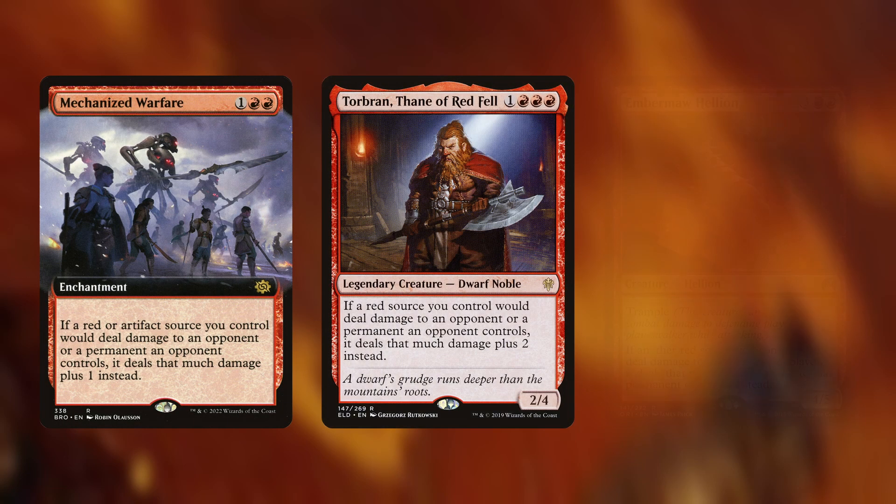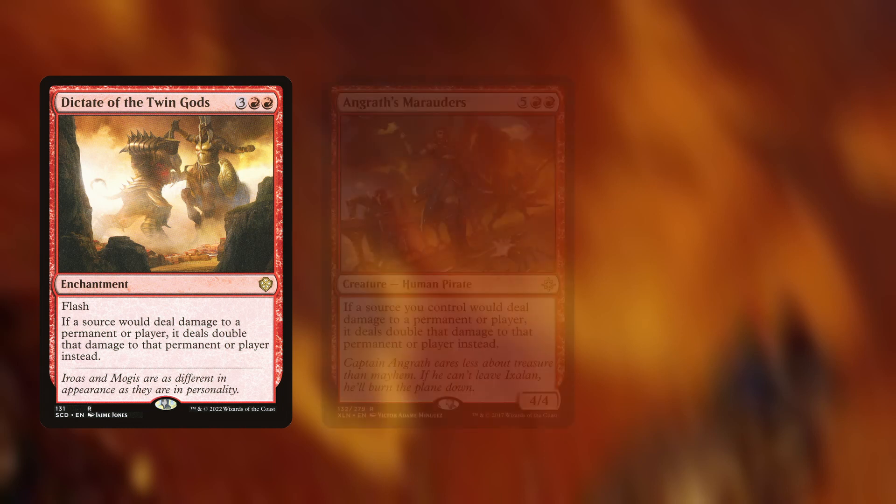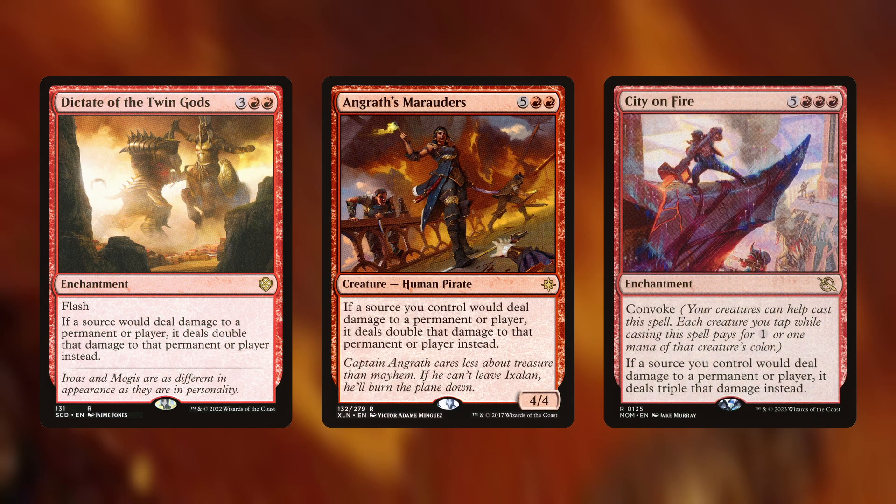We have a few cards that are additive to our damage: Mechanized Warfare adds 1 extra damage to our red and/or artifact damage sources; Torbran, Thane of Red Fell adds 2 damage to damage dealt from our red sources; and Embermaw Hellion adds 1 extra damage whenever a red source we control would deal damage to a player or permanent — it's also a 4/5 with Trample. Additionally, we have a few damage multipliers: Dictate of the Twin Gods and Angrath's Marauders are damage doublers, and City on Fire is a damage tripler. Note that Dictate of the Twin Gods makes everything deal double damage, not just what we control, and City on Fire has Convoke, letting us tap creatures to help pay generic mana costs.